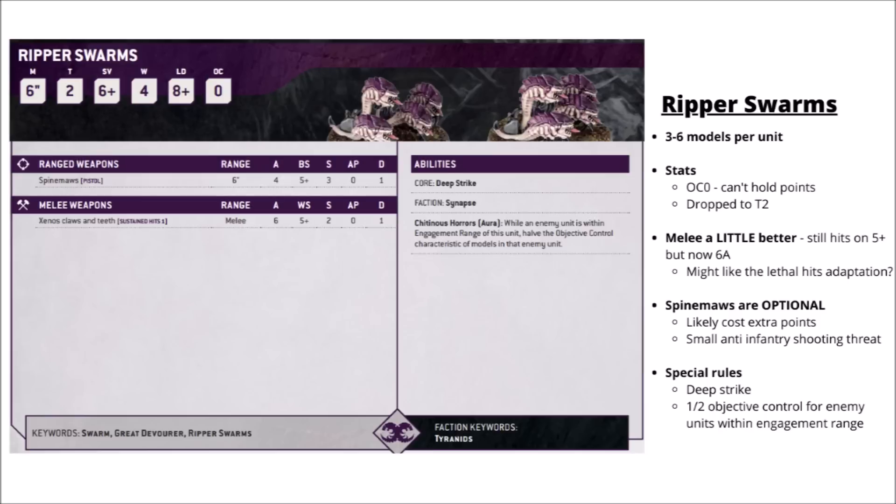The Rippers' special rule is Chitinous Horrors. When within engagement range of the enemy, you halve the objective control of models in that unit, so they're okay to pair with another Tyranid unit trying to fight over an objective. In reality though, I feel like you need to orchestrate a whole bunch of things for that to take effect — both the Rippers and the Tyranid unit must survive, the enemy unit has to survive your attacks, and the Rippers have to make their charge in the first place. Overall, Objective Control Zero isn't good, their rule is a bit niche, and even against light infantry they might struggle for damage. Maybe a slightly disappointing datasheet overall, though quite fun new models.